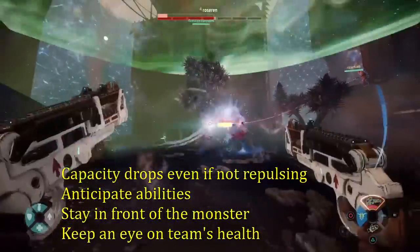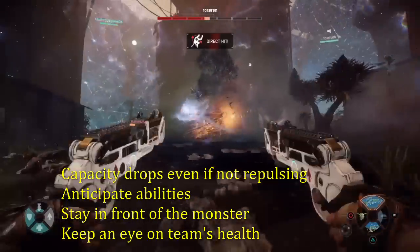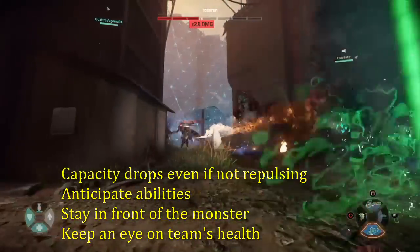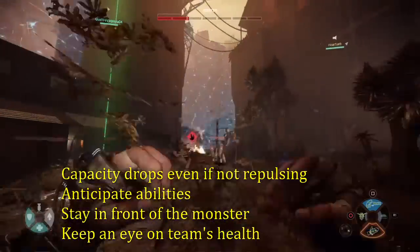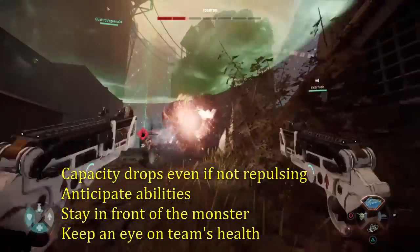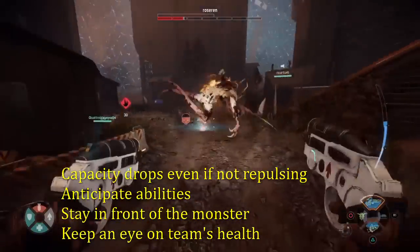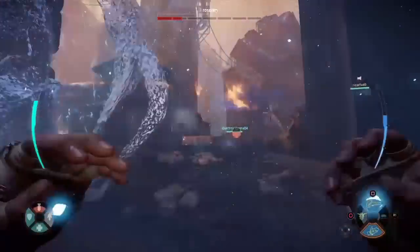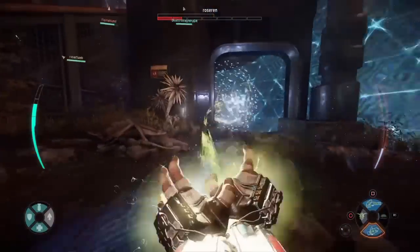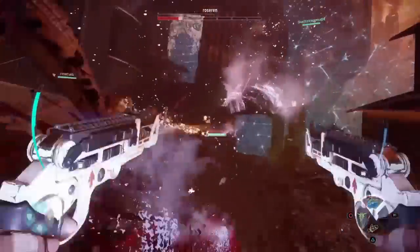Jack plays differently from other Trappers. Most trappers want to be kind of behind the monster to slow it. With Jack, you need to be somewhat towards the front — you don't have to be directly in front, as you can bend the beam to get it to go where you want. Also, keep an eye on your team's health and who the monster is currently aggroing, because using the repulsor on the right target will help that person get away from the monster, make your medic's job a little bit easier, and make the monster a little more frustrated.